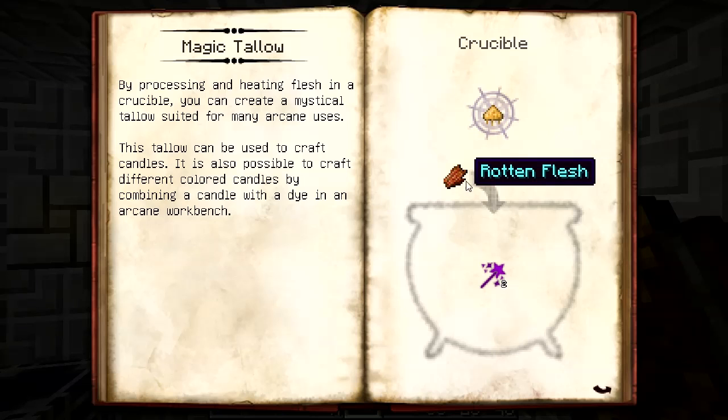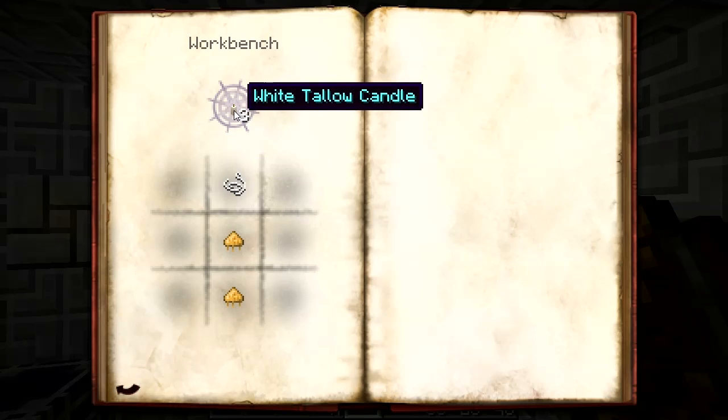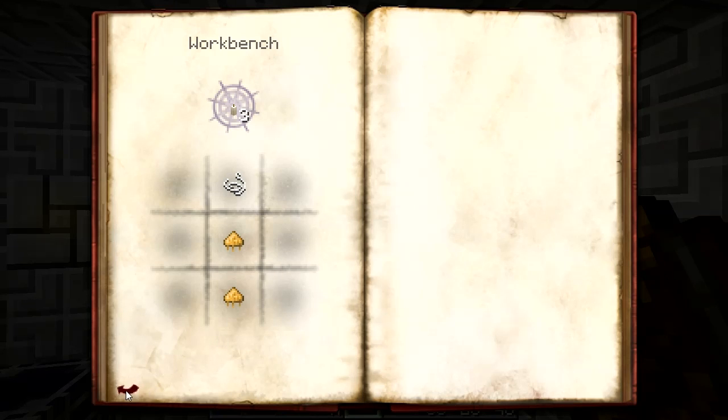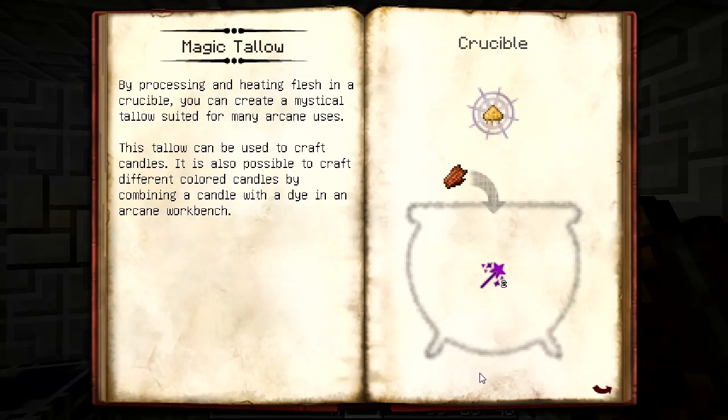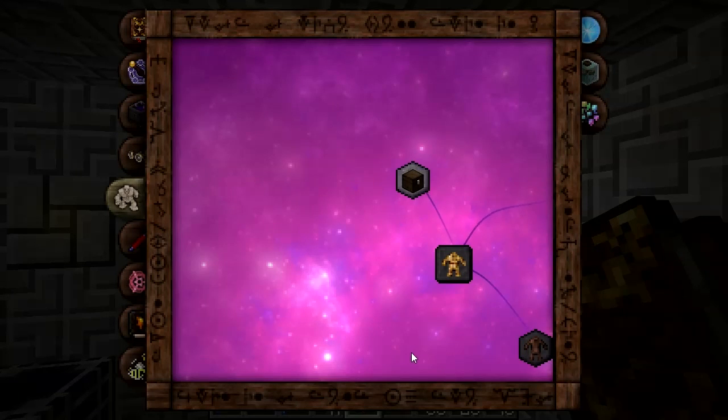The magic tallow can be used to make candles, which can be put around the infusion setup for stability or just used for looks and lighting. You make that with string and two magic tallow in a crafting table, and you can also later put them into a regular crafting table with dyes to make them whatever color you want.